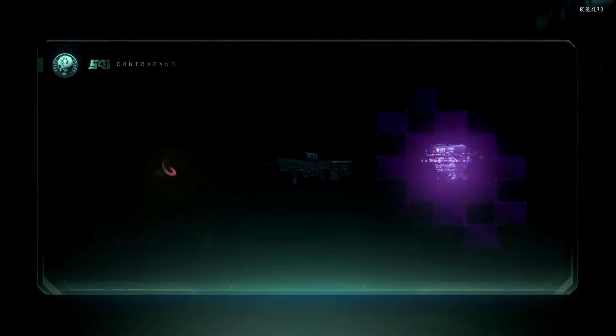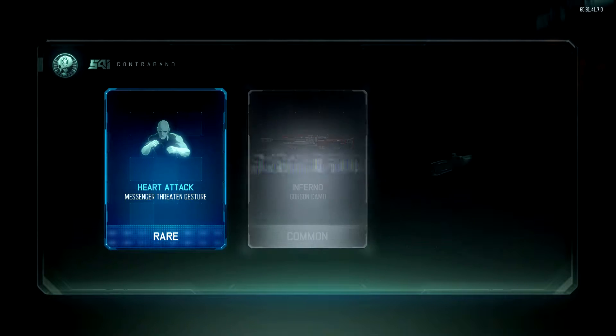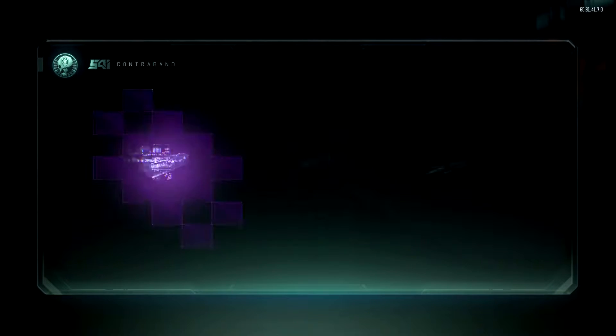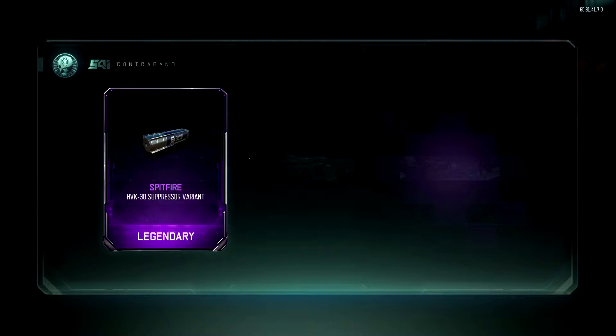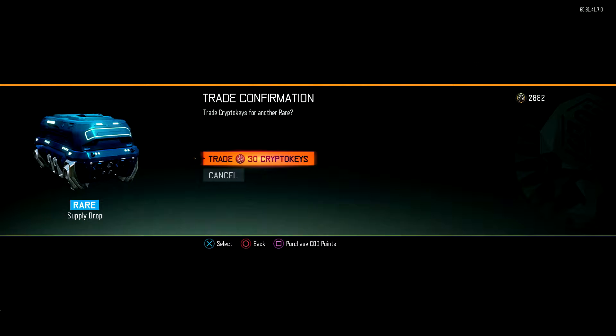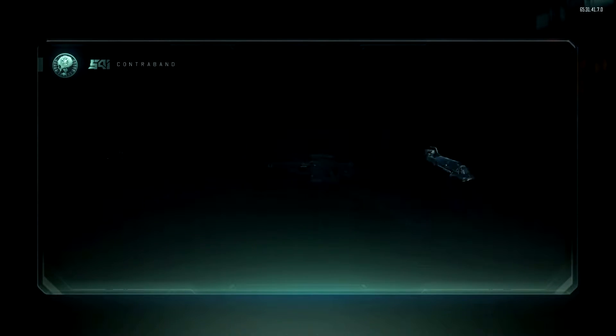Hopefully I get some good weapons, man. I haven't gotten any of the cool weapons everyone's been getting — all these butterfly knives and bats. I want to get the bat! Let's go, give me something good, something amazing!